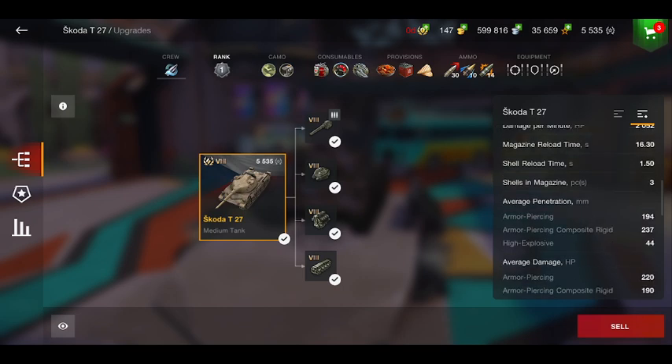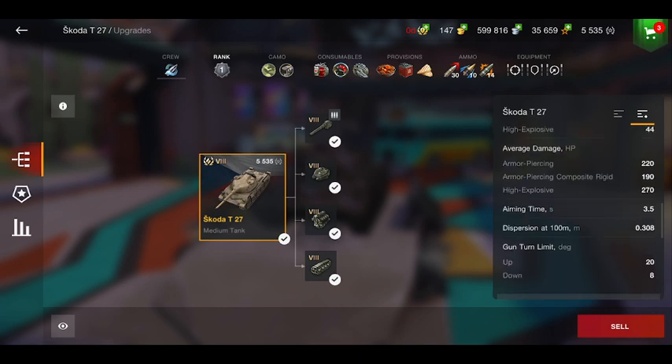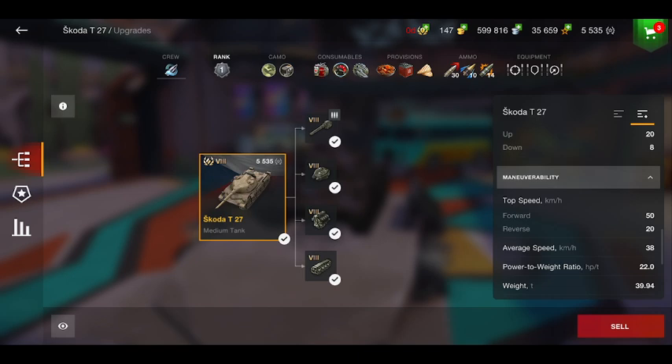The penetration on the armor-piercing round is 194mm, and on the armor-piercing composite rigid it's 237mm. The average damage is 220, and 190 on the APCR. The aiming time is only 3.5 seconds, which is pretty good. Dispersion is 0.308, with 8 degrees of gun depression and 20 degrees of elevation.